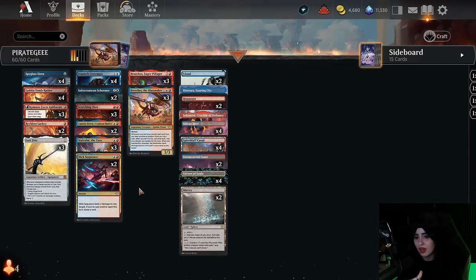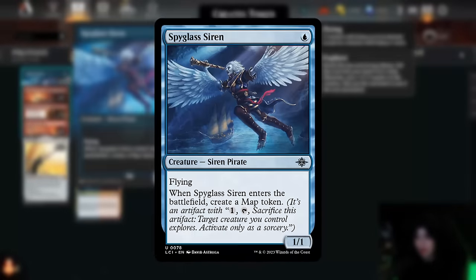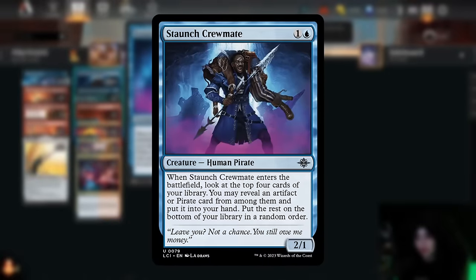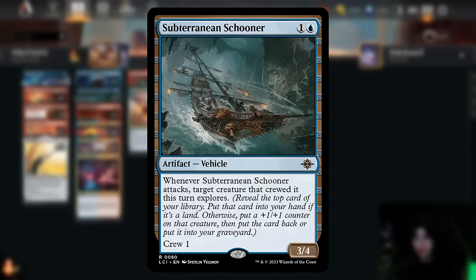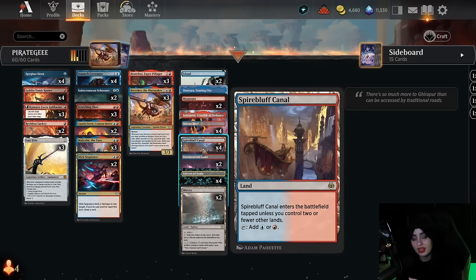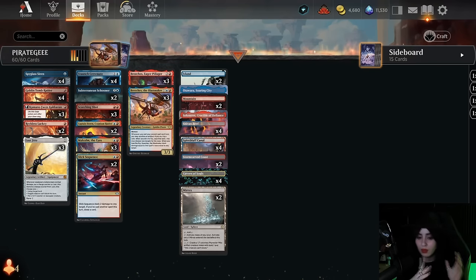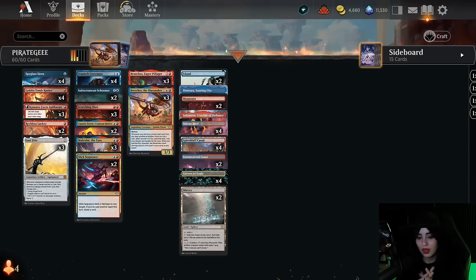Outside of that, we're doing regular pirate stuff — three-mana Breeches from Ixalan, Spyglass Siren for artifact synergy, Staunch Crewmate so we don't run out of cards. No pirate deck is complete without boats, so we have the Subterranean Schooner. The deck felt really good, especially now that we have the Spirebluff Canal — the fast land — in Izzet Pirates, so the mana feels good too. This is by far the best that Pirates has ever felt. The new cards are incredible upgrades. So let's get into some gameplay, but before we start, don't forget to like and subscribe to the channel.